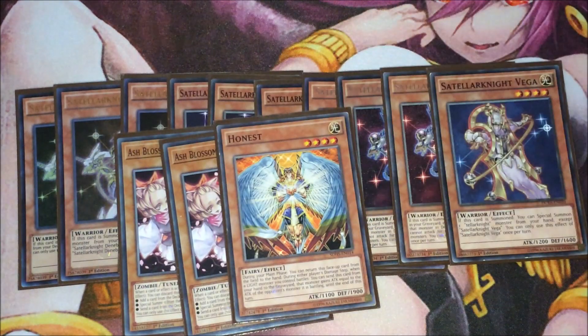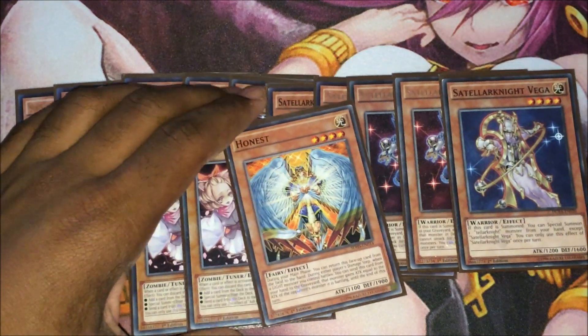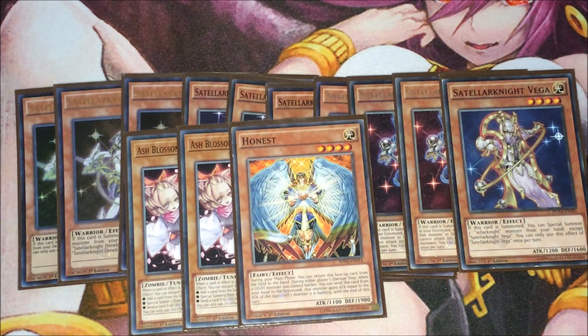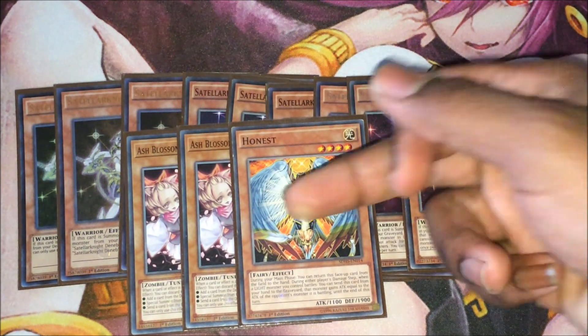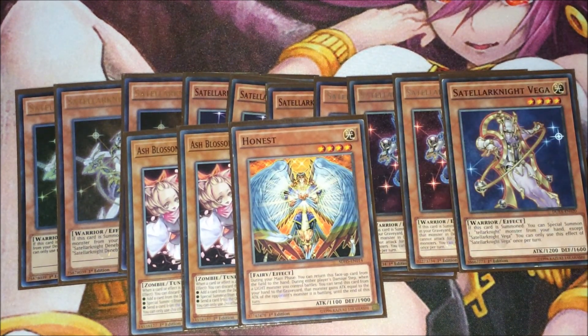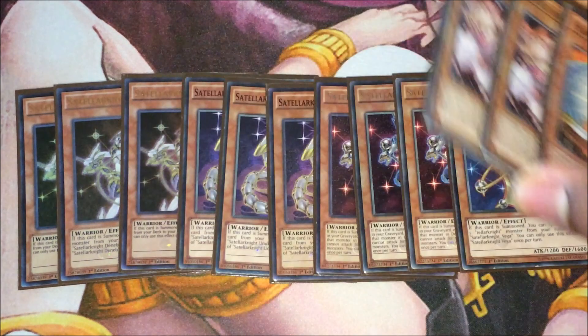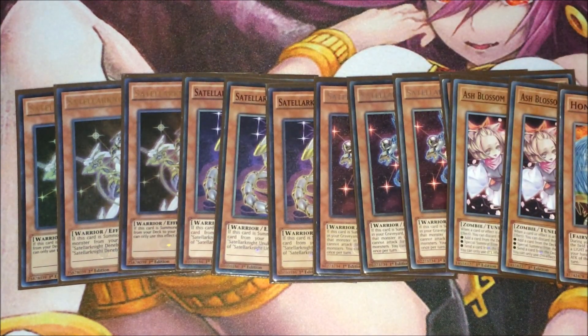Then we've got some hand traps. I play double Ash Blossom and one Honest as my spicy tech. People used to give me a lot of slack for Honest, but honestly — pun intended — I do not care. Honest always catches my opponent off guard. I love playing Honest, especially when they think they can carelessly attack into my Satellite monsters and I just drop Honest on them. He does come in clutch. That rounds up the whole monster lineup.